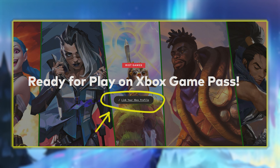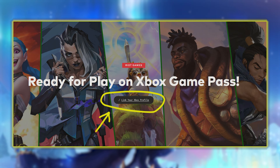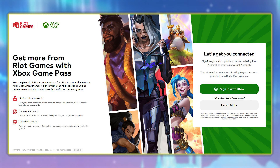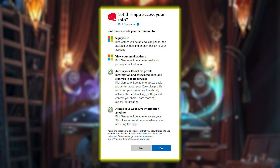I'll link the article below. First, click on the 'Link your Xbox profile' box. Then click on 'Sign in with Xbox' — you can still click this even if you don't have a Game Pass. Then click 'Yes' to let Riot link your account.